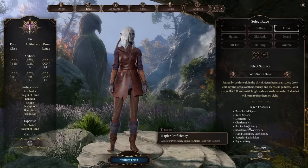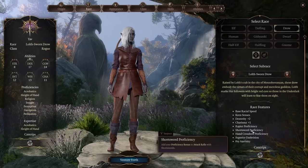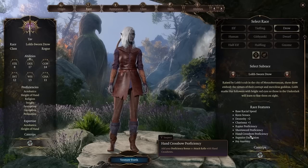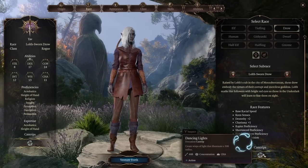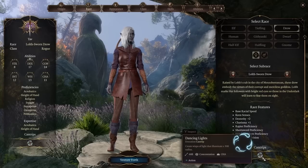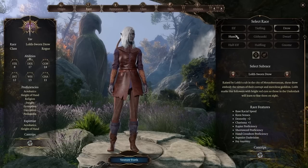Sadly for Drow, the weapon proficiencies overlap with weapons we're already proficient with, so we don't get any extra ones. But we do get superior darkvision and some spells, especially Fairy Fire, because it can give you advantage — we'll get to why that's useful later.